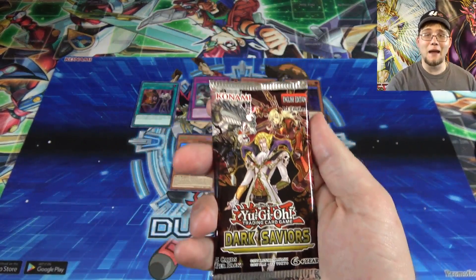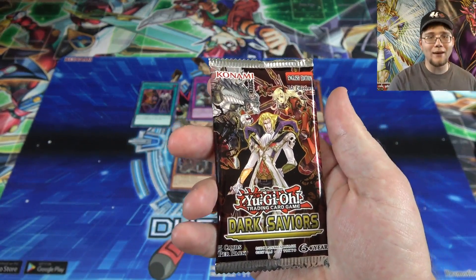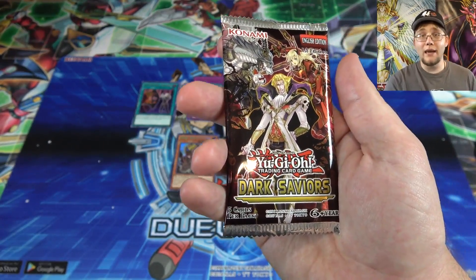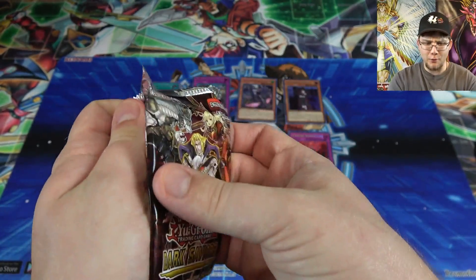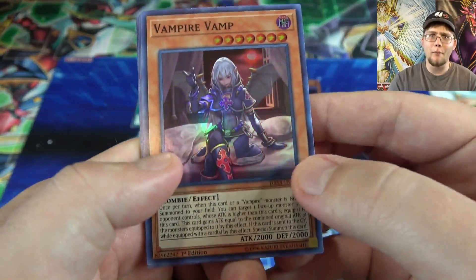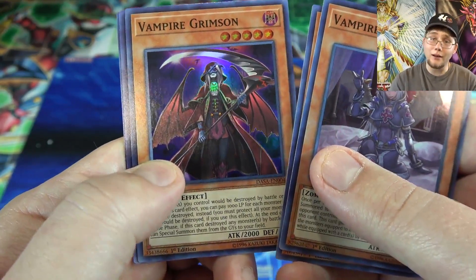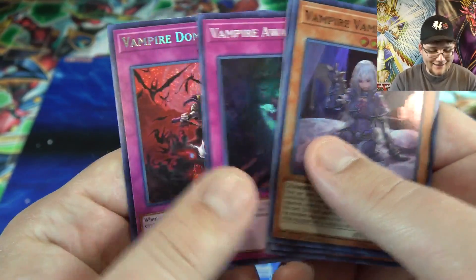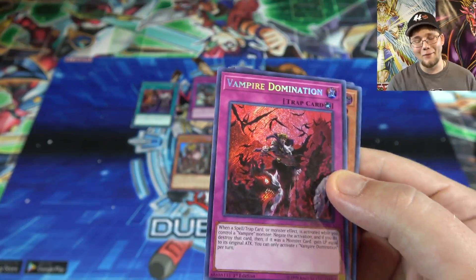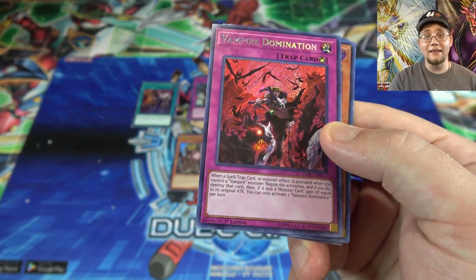We are down to our last pack. Can we end with a Vampire XC? That's the one I really want to get — I need at least one for the deck profile. I don't think it's expensive at all, maybe under two dollars on the different websites. Vampire Vamp, Vampire Retainer, Vampire Grimson, Vampire Awakening, and we have Vampire Domination. So close — I thought maybe we had it because of all the different Vampire cards. Still, that is a very good trap card, and now I know for sure I have a playset of the trap cards.